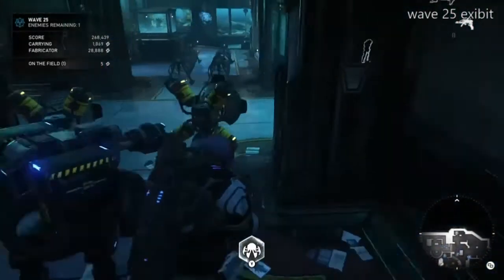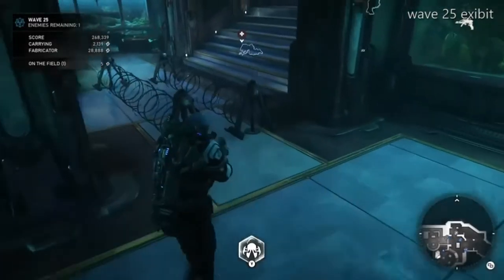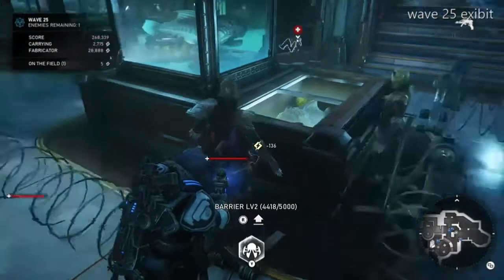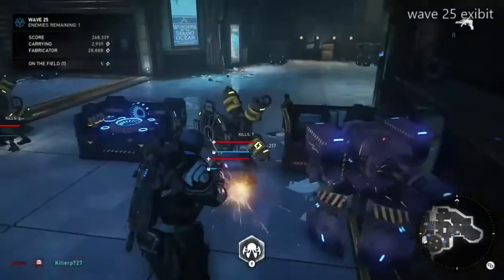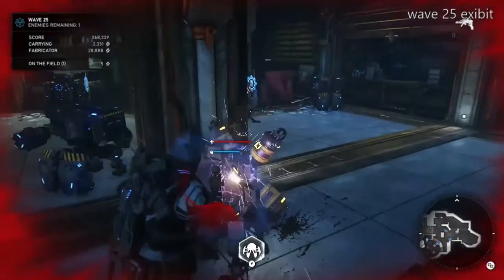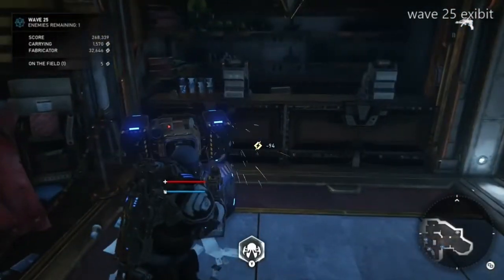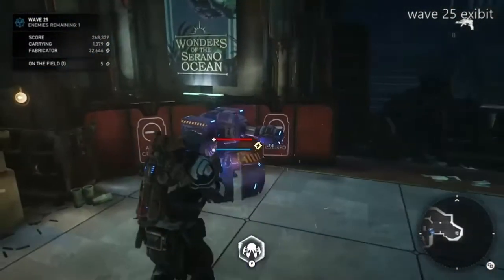Okay guys, this is wave 25-26. Sentries are up to four, sentries are at level three, two barriers, two decoys at four. Keep the sentries where they are because if a drop shot or boom shot comes flying in, they're easy to repair there and you can hide behind the podium to repair them. Weapon locker replacements — sentries take care of the flyers and keep yourself safe.